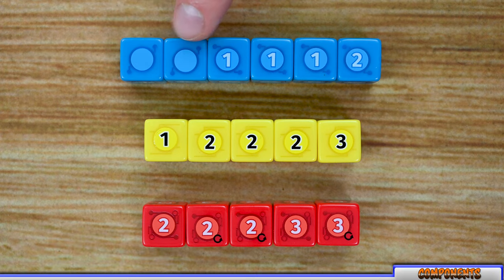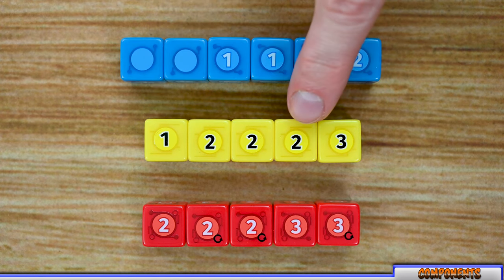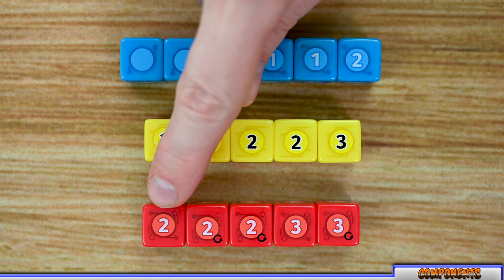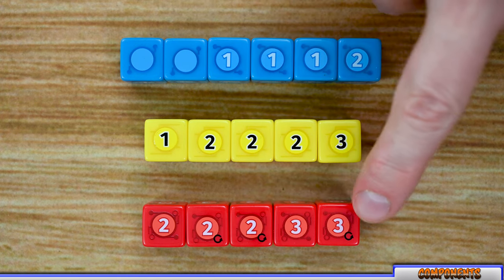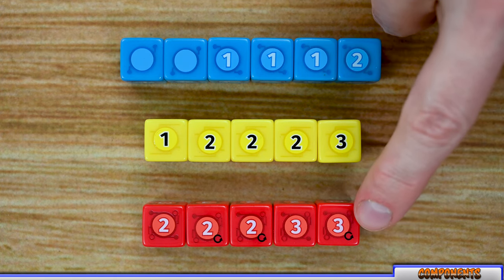With the basic dice, each one is going to have two sides with a blank, three sides with a one, and one side with a two. Moving into the advanced dice, you're going to have two sides with a one, three sides with a two, and one with a three. With the elite dice, you'll have two sides with a two, two sides with a two and a reroll, one side with a three, and one side with a three and reroll. Each time a reroll comes up, you can reroll a die of your choice, including the die that has the reroll on it.